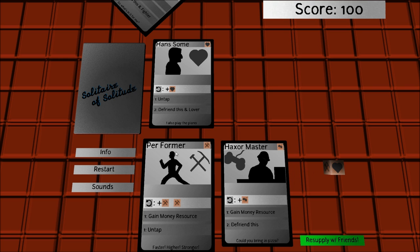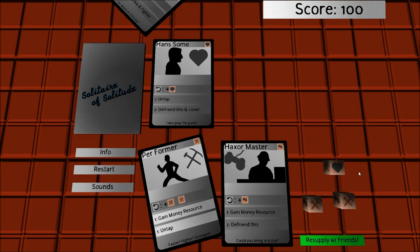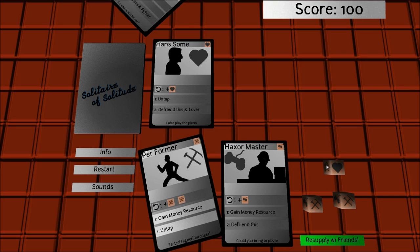But now we can use the tap abilities of the characters to gain more resource. Notice that we only have 3 dice in the game, so we can only ever use the tap ability if we have used up some dice.